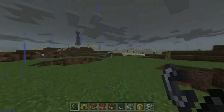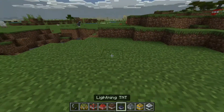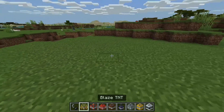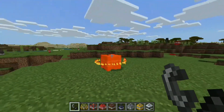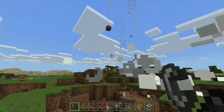It only does the rain for a certain amount of time but still, that is really cool. Next I'll do the fireball TNT — I love these effects, the designs on these TNTs are so nice. What does this do? Whoa, it spawns like all these meteors and everything! That is actually a really really fun design.